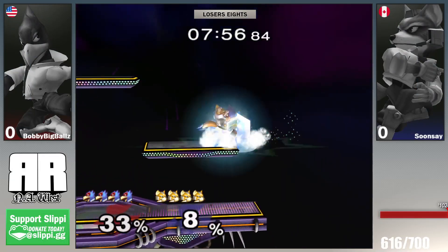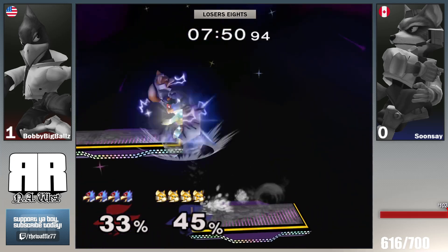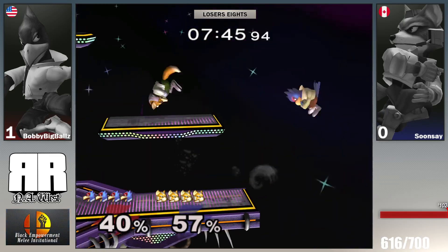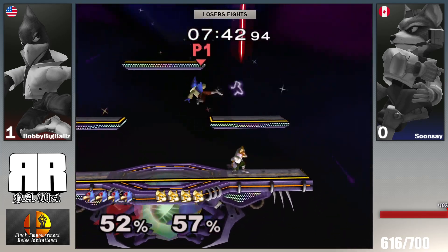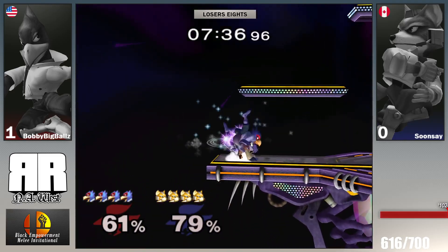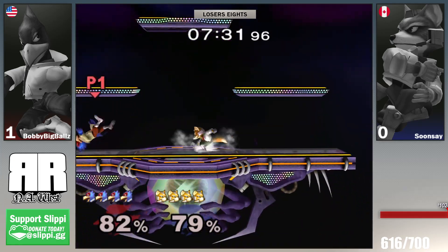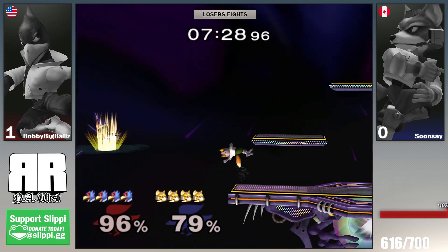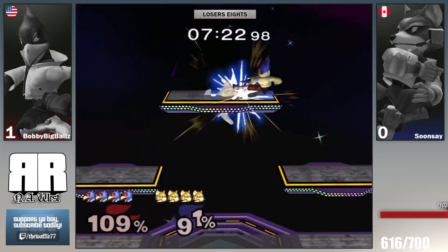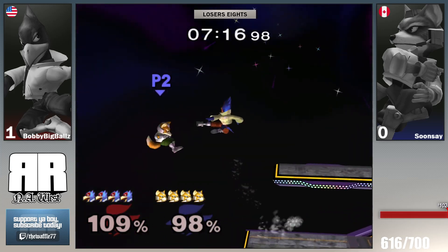They're going back to Battlefield for game two. How do you feel about that stage pick? I actually think Battlefield is Falco's best stage in this matchup, so Soon Say is counter-picking himself. As the Fox player, where would you go instead — FD for chain grabs, or stadium for more room? I think Yoshi's or Dreamland depending on your technical ability in this matchup. If you're really good at rushing down, Yoshi's is your go-to pick.